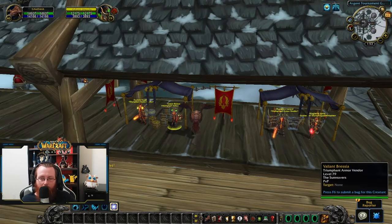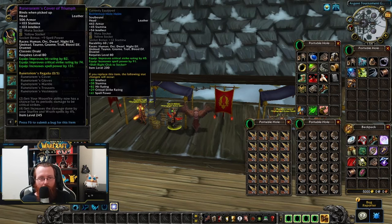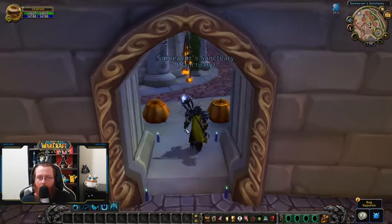I'm up here at the tournament grounds vendor. I'm Horde, so I'm talking to the Horde vendor. I'm looking for the helm and the chest — 75 emblems each, one trophy each, 150 emblems total. Look for the pieces with the two-set bonus: your Moonfire ability now has a chance for its periodic damage to be critical strikes. The top-left piece for each slot works. Both are 245 item level.